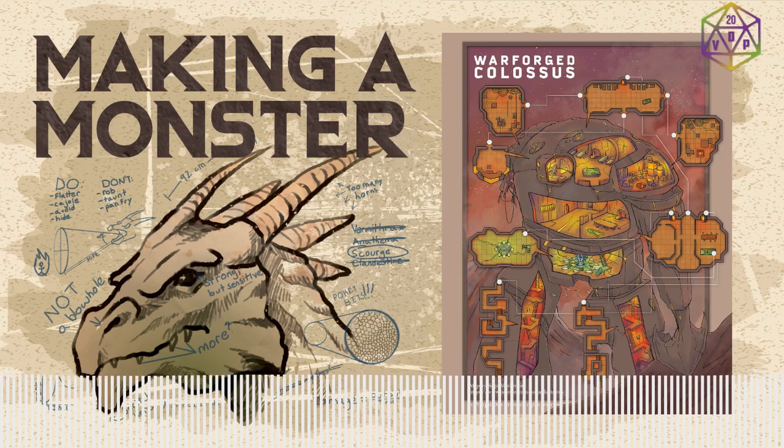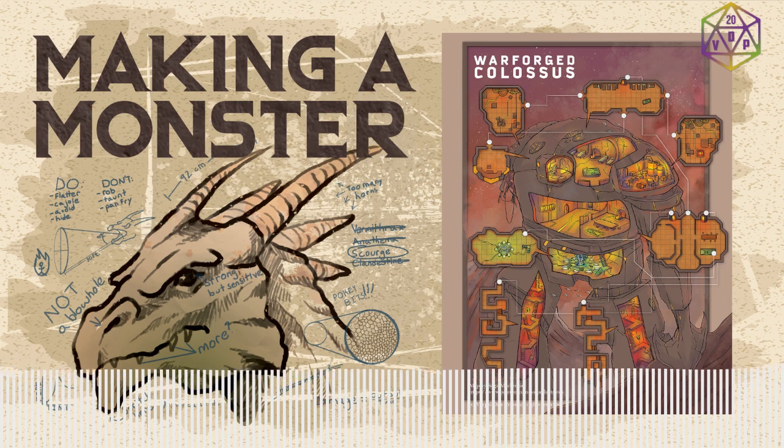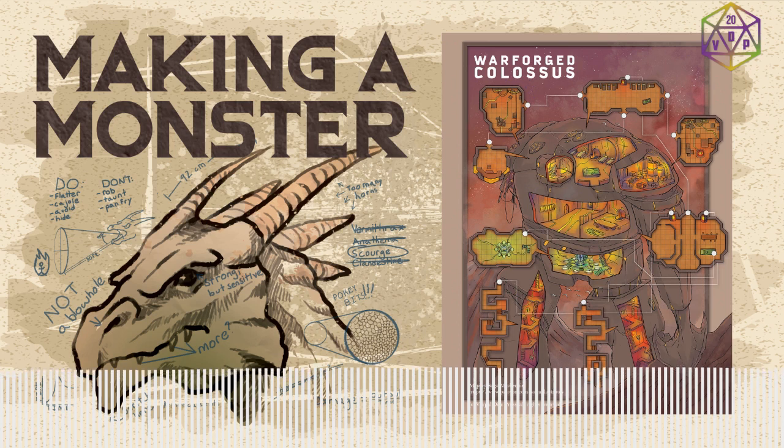I've given him some regional effects because he's placed in the Mournland, which is this devastated apocalyptic terrain left over from a devastating attack in Eberron just before the campaign setting becomes playable. Then you fight this monster, and its legendary actions are all about it creating more Warforged — it creates a Warforged Titan, which is another large Warforged, and uses its actions to command it to move around and attack, so you're almost fighting two monsters at once.